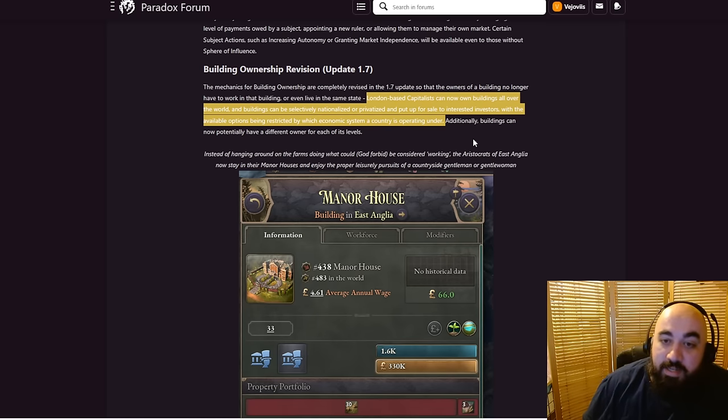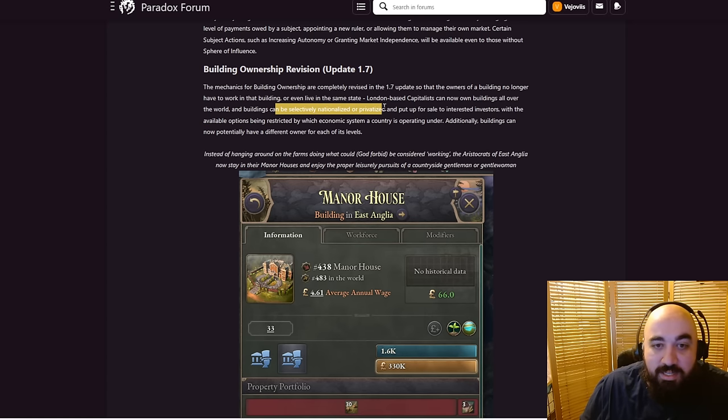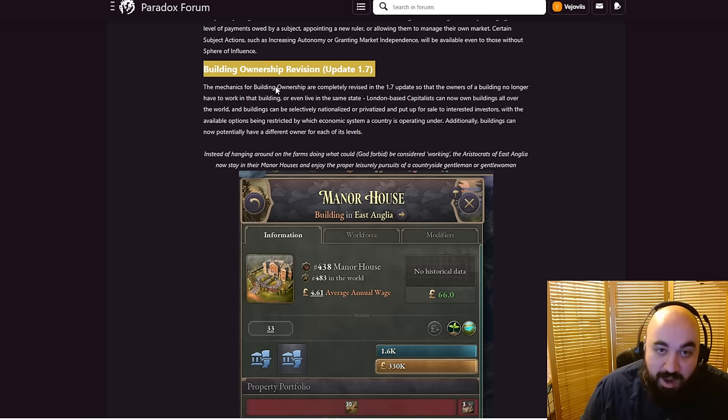Imagine how much your SOL is going to climb if half the people in a given state are all the ownership class because they own stuff overseas — you get all the rich people back at home. Additionally, buildings can now potentially have different owners for each of their levels. The way you build tall is going to resemble how Great Britain built tall during industrialization — forcing their way into other people's markets, making them buy the goods, like how the East India Company was not allowed to build textile mills so Britain had an effective monopoly, taking the dyes and selling the textiles back. We could have relationships of this type in the game. I'm so excited to hear more about this.